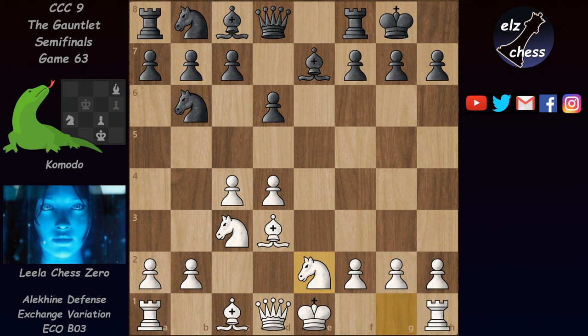Since Lila already played bishop d3, she doesn't want to play knight f3 and run into this pin. So she developed the knight to e2. Black has again many options: knight c6 is the most popular, but bishop g4 and knight a6 were also played. The less popular c5 is what Komodo chose. There aren't many games in the database with this — I found a couple where black managed to win, but they weren't GMs, though they played against GMs.